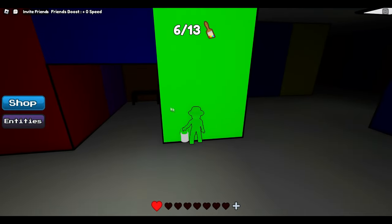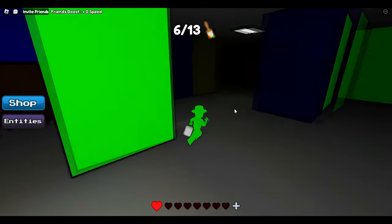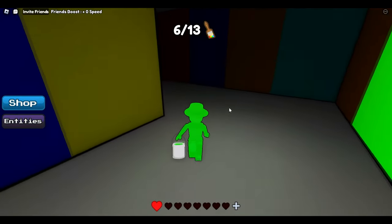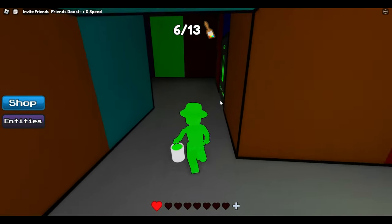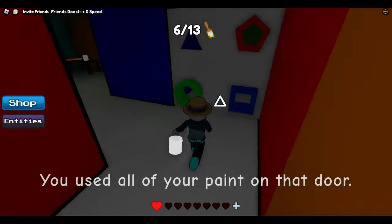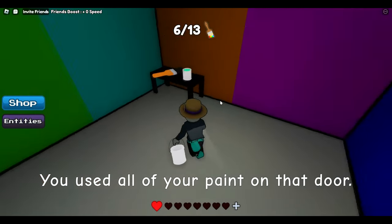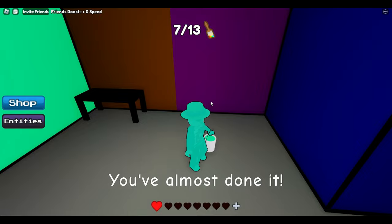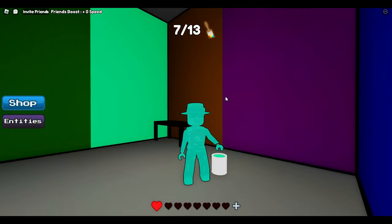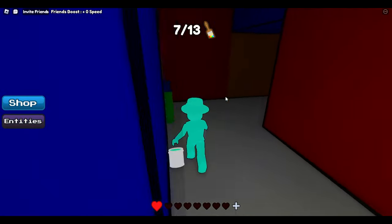Just follow where I go — remember, you can slow down the video if you need to, there's absolutely no rush. As you turn this corner you will see the green door immediately. They have this shapes thing here, and you have teal and a paintbrush, so you have 7 out of 13. The teal door is at the first obby we did in the screwdriver door.